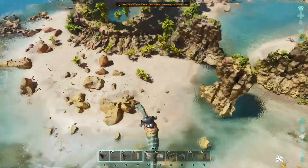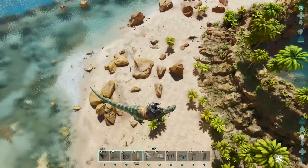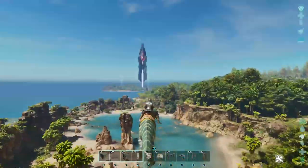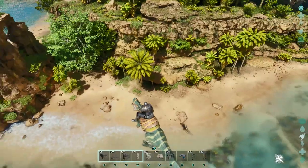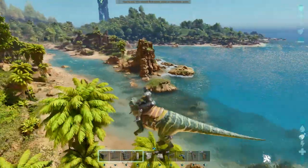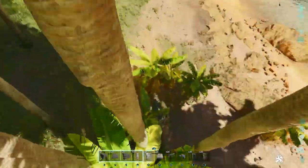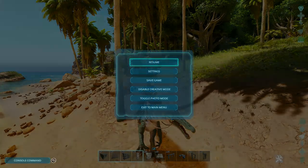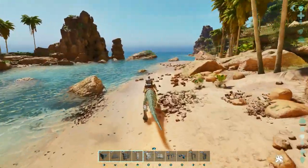The Island map has changed pretty significantly. Looking down here, this is the Stonehenge area of the map and it looks massively different from Survival Evolved — there are pillars on the beach and in the river itself that were not there before. There's also this whole rock spire thing here that was never there before — originally in Survival Evolved this beach just went all the way around without interruption. There's a lot of new changes and additions to the map, and it's a very, very beautiful map.